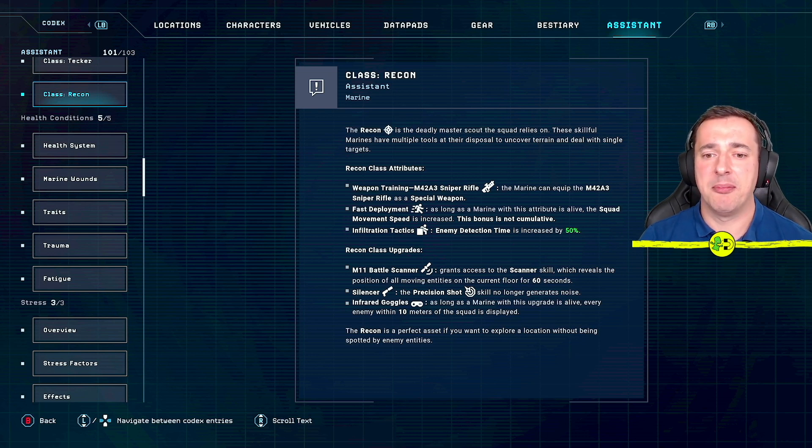'Infiltration tactics' increases enemy detection time by 50 percent, meaning you spot enemies faster. Recon upgrades include the battle scanner, which reveals all moving entities on the current floor for 60 seconds. The silencer is huge — the precision shot skill no longer generates noise, so you can take out an alien at distance without being detected. Infrared goggles display every enemy within 10 meters of the squad as long as this marine is alive.